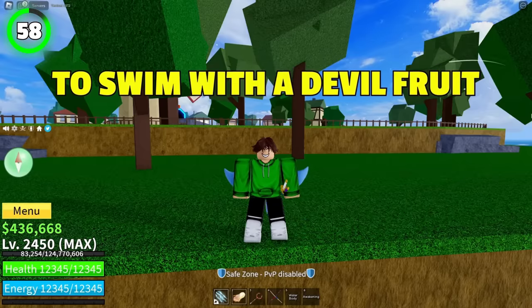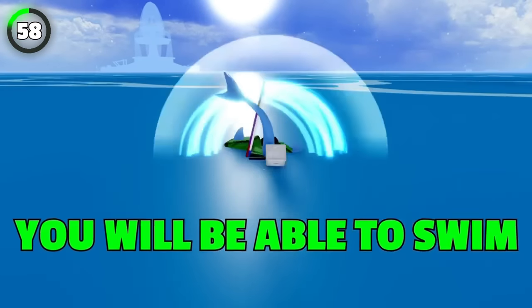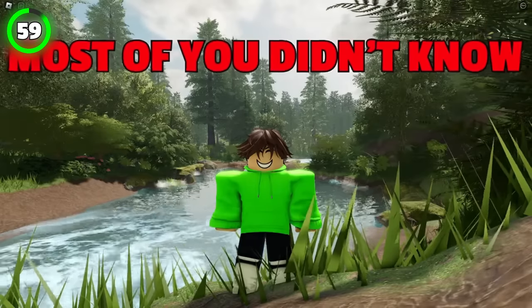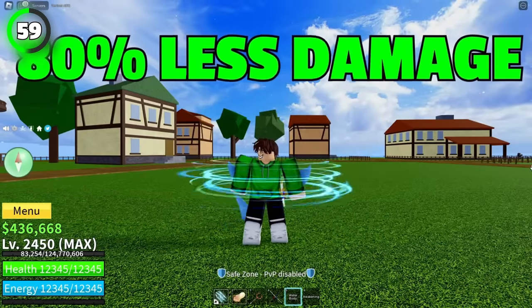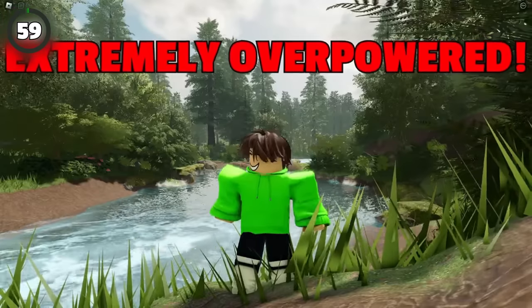It's impossible to swim with the Devil Fruit. Or is it? If you activate Fish V3 Race, you will be able to swim while your Devil Fruit is equipped without taking any damage. One more thing most of you didn't know about Fish V3 is that when you activate it, you will take up to 80% less damage from any source. Fish V3 is actually extremely overpowered.